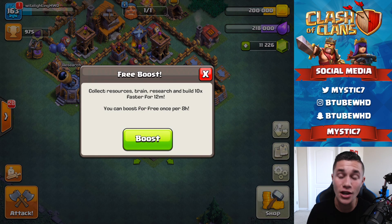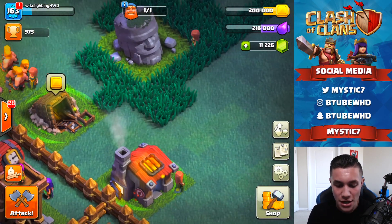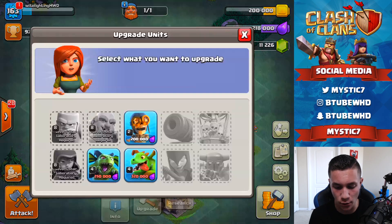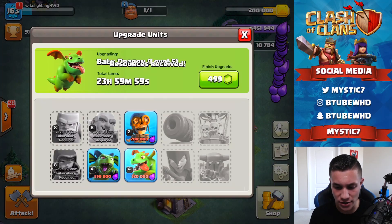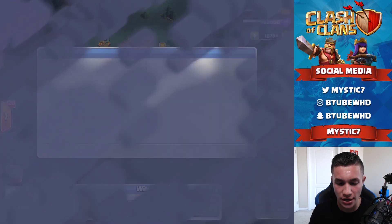We'll do a 12-minute free boost right now. You get one free boost every eight hours, which is pretty good, and it lasts for 12 minutes. Once you boost up, as you can see, everything is just completely sped up — even these guys are running around, going crazy. It speeds everything up. We're going to take advantage of that. We'll throw something in research, fill up our elixir, and get the baby dragons going down one more level. Look at how fast that goes — that goes crazy.